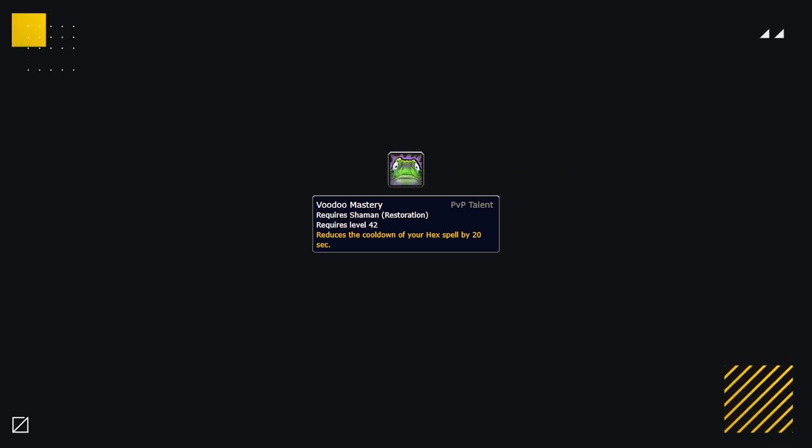The last PvP talent up for consideration is Voodoo Mastery, which reduces the cooldown of your Hex by 20 seconds. It's extremely niche, but in games where your win condition involves securing Hexes or Hexes are very useful to reduce damage, it's a decent pickup. For example, if you're facing a Mage-Disc in 2v2, you can continuously Hex the mage to reduce his damage.